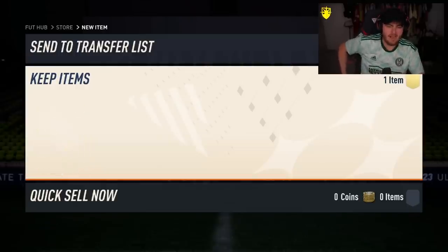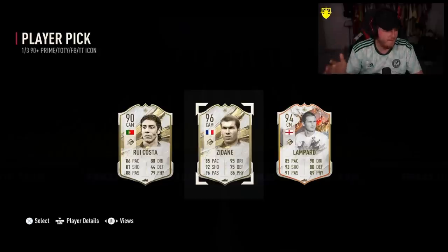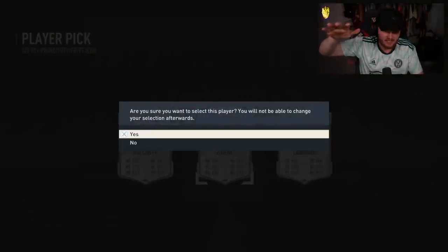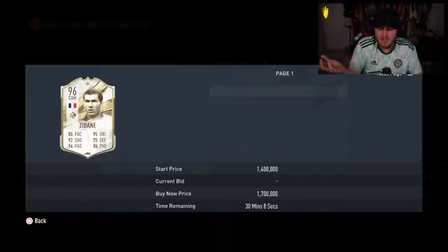RNE is next. Come on EA, let's keep the good run going. Prime Zizou! What is going on, bro? First of all, is Trophy Titan Lampard in every good player pick? Second of all, can we get like the better versions of these primes? I'm not complaining — Prime Zizou is absolutely ridiculous. He's still like 1.3 million to be fair.